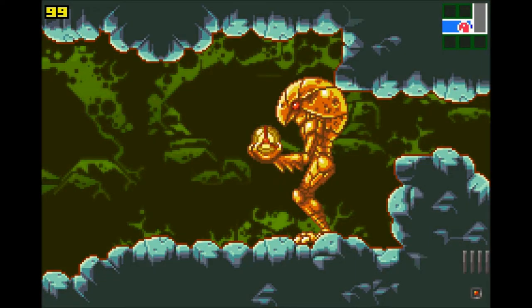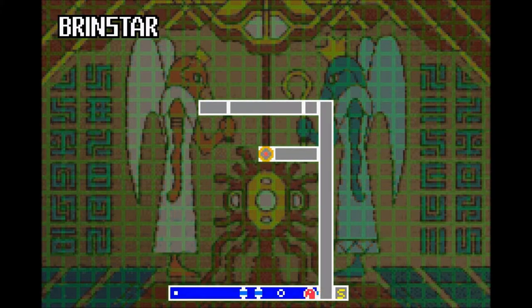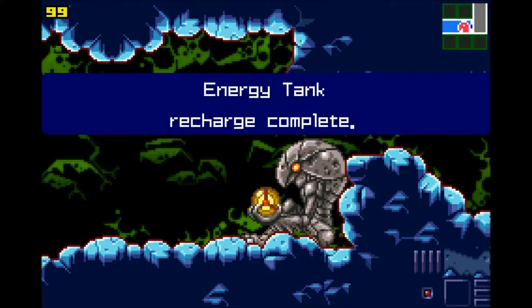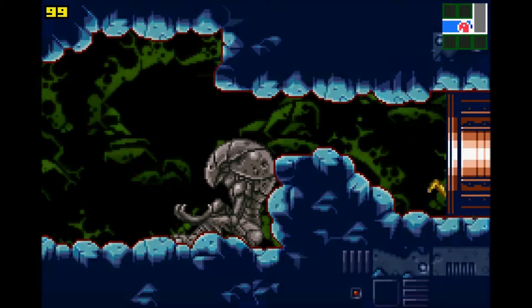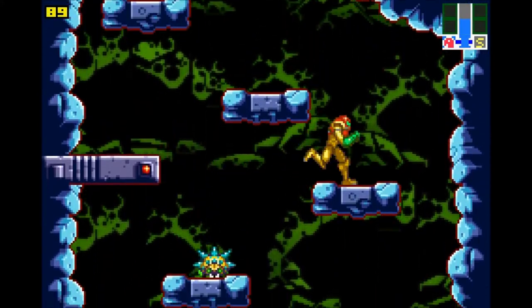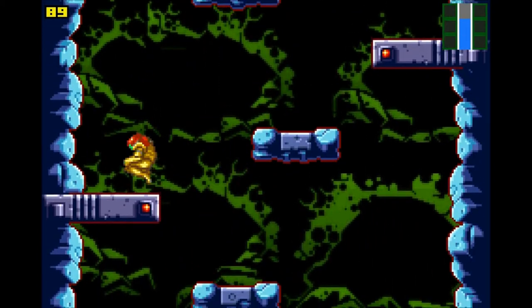This is a kind of new addition to the series — Chozo statues that react when you morph ball into them. Super Metroid had a couple of them, but not in this style. These ones will actually refill your energy and your special weapons, and they'll tell you where to go next. So it says we should go up here. I'm not going to be following the Chozos — I'm going to be sequence-breaking just like I normally do with Metroid.